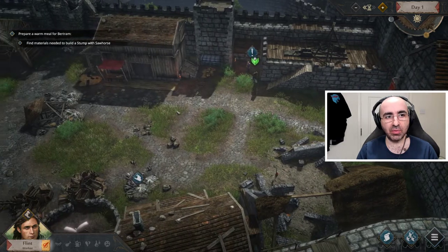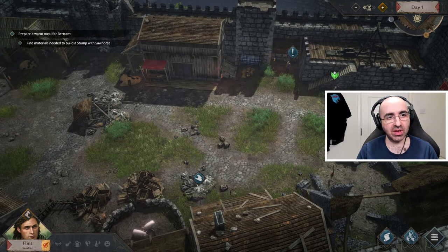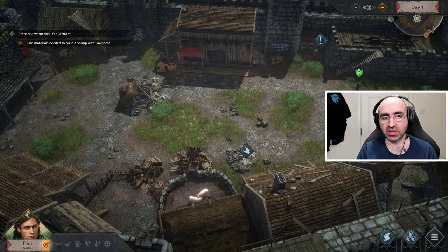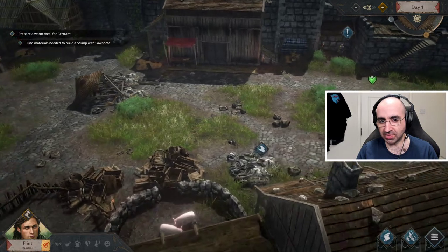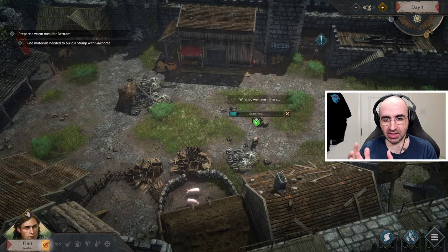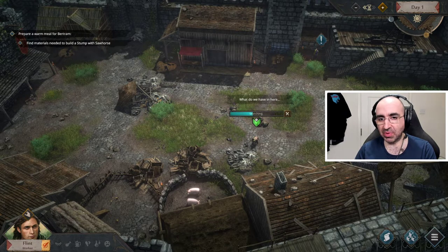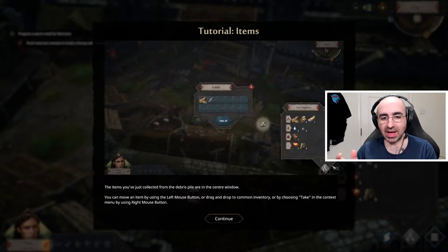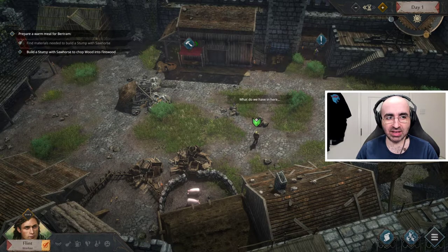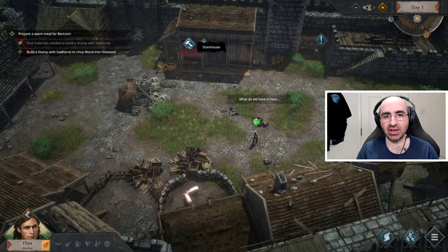Initially they want us to prepare one meal and find materials. When you see this hand symbol, it means this is where you can collect different types of materials. Initially the game starts out very simple, but in the future you'll have to be very selective about what to pick up and the order to build things. Here we have some wood and some fibers — we need all of those, so we'll take them all.